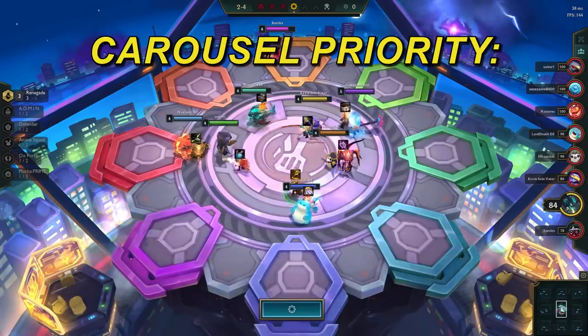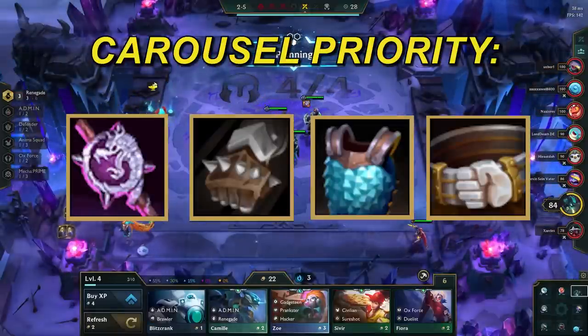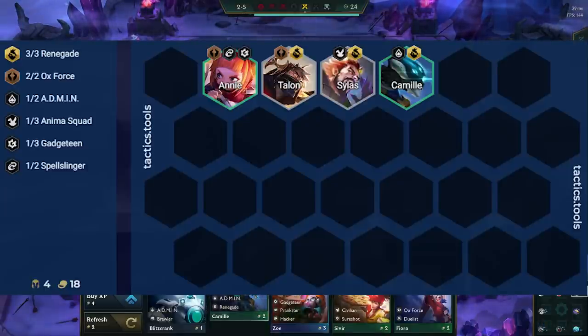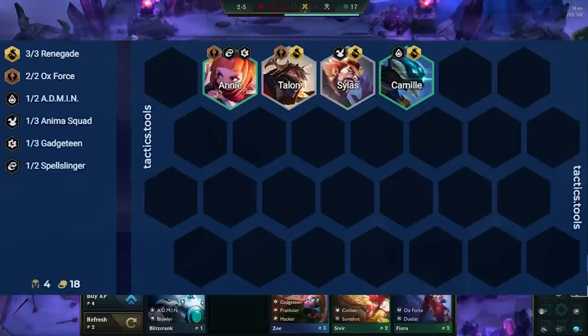The carousel priority for this comp is Rod, Glove, Chain, then Belt. The best opener is 3 Renegade with 2 Oxfords, with Talon as your item holder for Viego. When you have this opener, try to hold onto extra Talons if you can, so you can replace them when moving items over to Viego later.